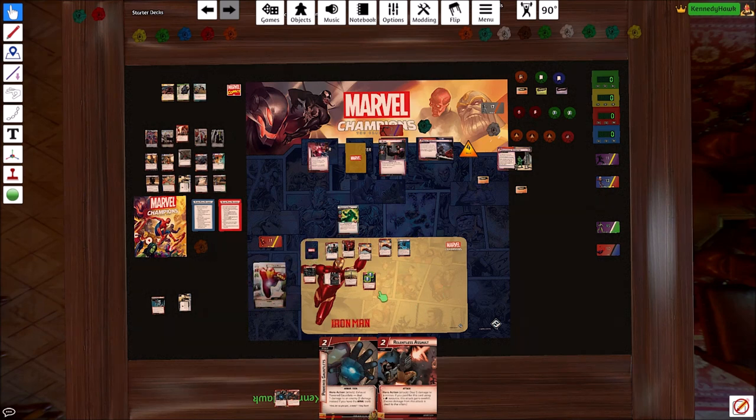We'll flip. We'll do two to Radioactive Man to start doing damage to him. Nick Fury will hit Radioactive Man for another two. We will thwart, ready, thwart — back down to zero. Feel good about that.